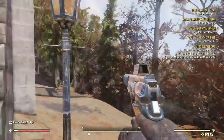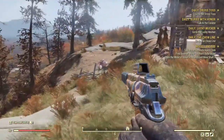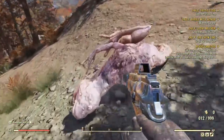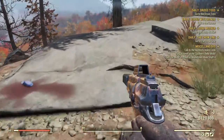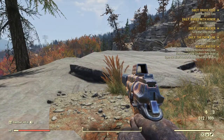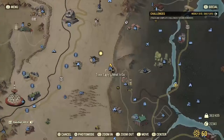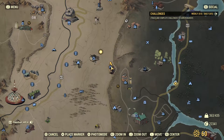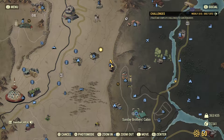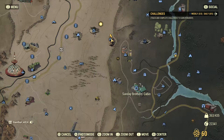I'm going to discuss where to get certain vegetables that are used throughout the game. Later on I'll do a video on something different you can do with them, but we're going to be covering razor grain, mutt fruit, corn, and potatoes. Let's start with the bulk of it - over at Sandy Brothers Cabins, south of Berkeley - that's probably going to be your best bet to find them. Let's fast travel over there.